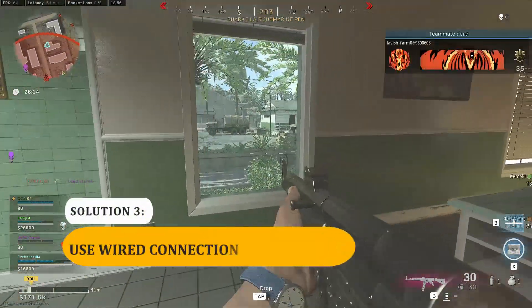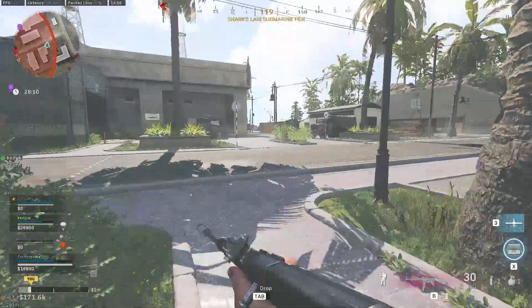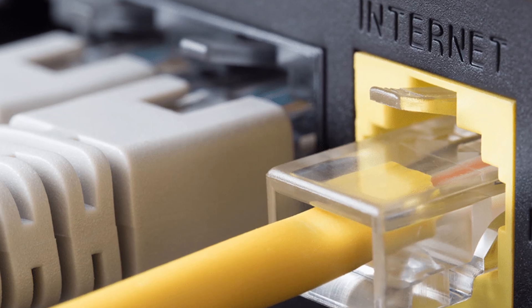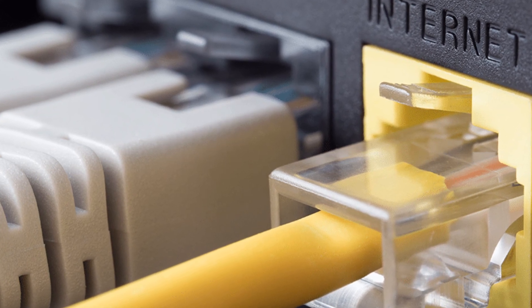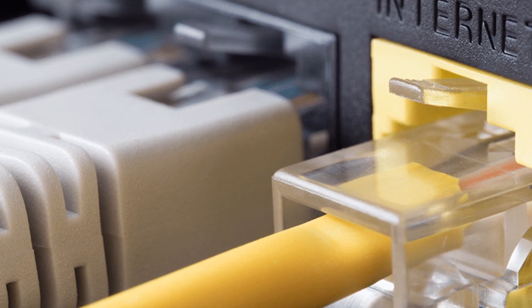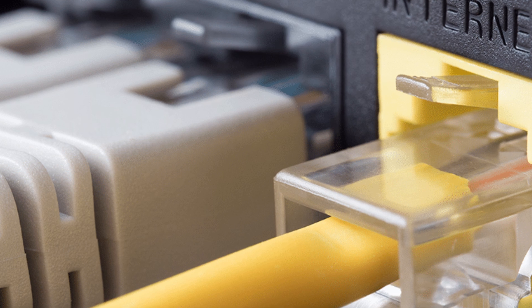Solution 3: Use a wired connection. This applies to those who connect their computer or console via Wi-Fi. It's possible that there may be Wi-Fi signal interference that causes the connection to drop or become slow. If you want to lessen the chance of encountering network problems when gaming, we suggest that you connect your PC, Xbox One, or PS4 directly to the modem or router.